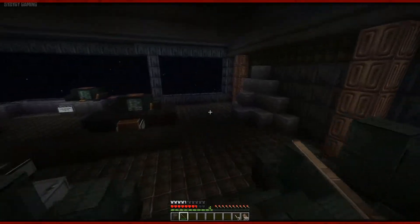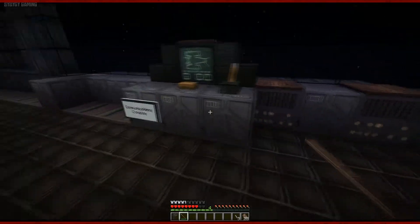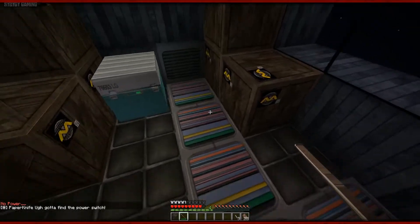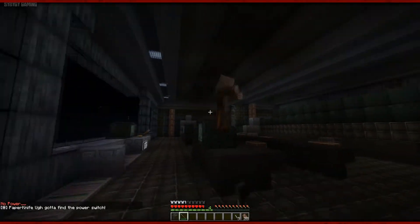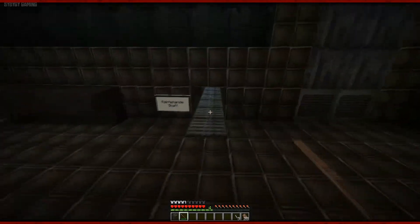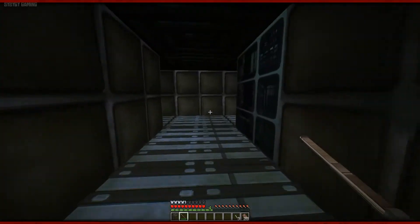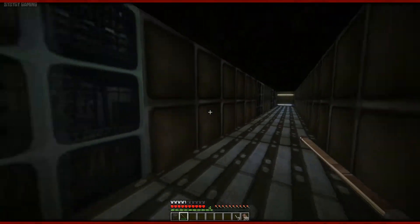I'm going to go this way. Behind you. You can't tell the way I'm looking, surely. I know you're behind me, stop telling me. Nothing. I've got to find the power switch. No power. Go away. Maintenance shaft — we'll go in here, you can't follow me. Hello. Right, bye. Woohoo.